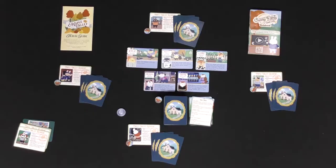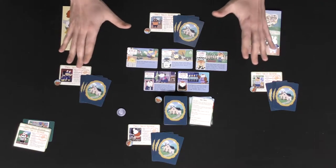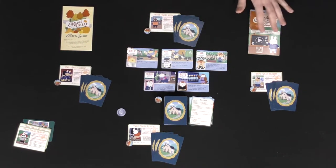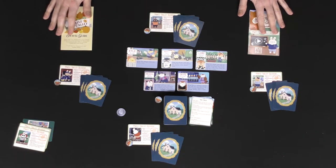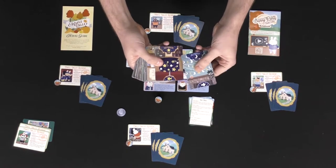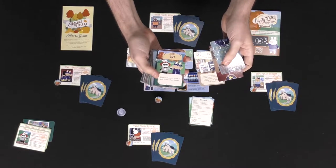Welcome to Bunny Party at Maple Valley — I went ahead and set it up for four players. Before we begin, let's talk about what you get. You're going to get the rulebook and an explanation of the festival. You're also going to get a deck of cards, and in that deck there are four different types of cards: decorations — both moon and star — item cards, and event cards.